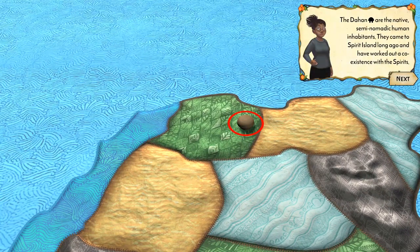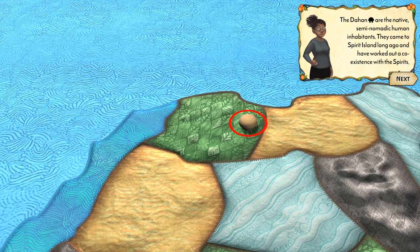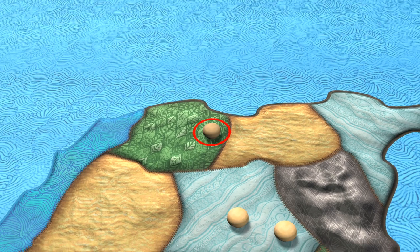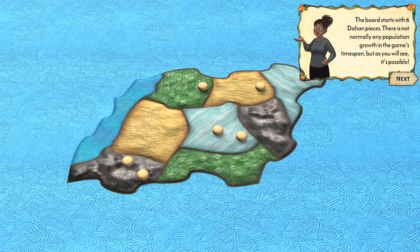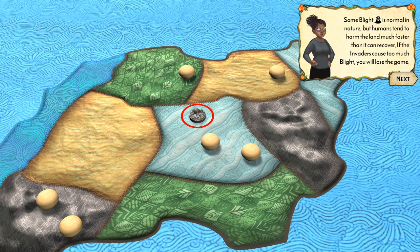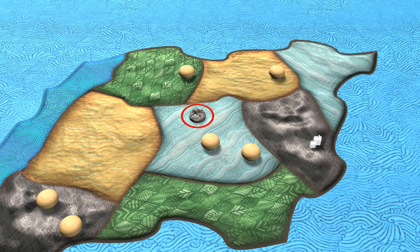The Dahan are the native semi-nomadic human inhabitants that came to Spirit Island long ago and worked out a coexistence with the spirits. They look like they're living in mushrooms — mushroom people! The board starts with six Dahan. There's not normally any population growth in the game's time span, but it's possible.